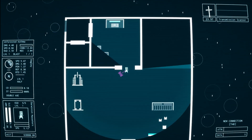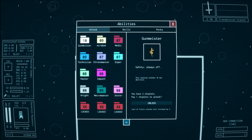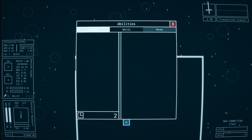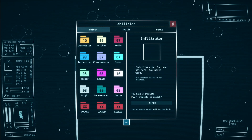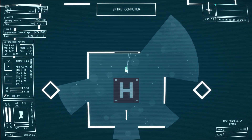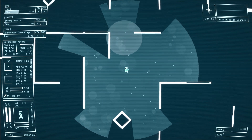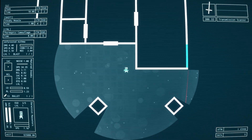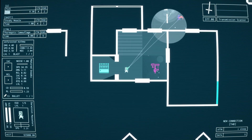My favorite aspect of progression are through a resource called Chipsets. With Chipsets, you can invest into abilities in your apartment's terminal from 15 different categories, which include Necromancer, Hacker, Esper, and a whole lot more. These wacky choices also have their own set of passive perks you can go for if you're looking for a nice little boost. What I loved so much from the time I played this game is just how many choices I had. From a small developer and a very early access title, I wasn't expecting nearly as much depth as I got.